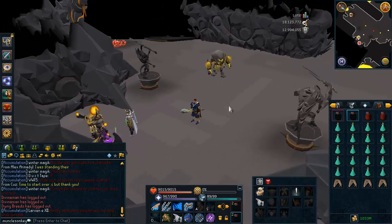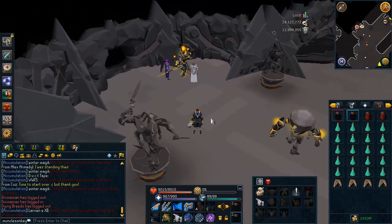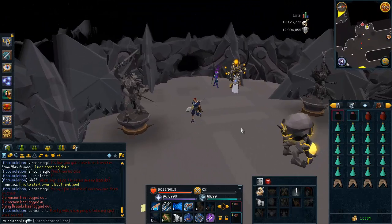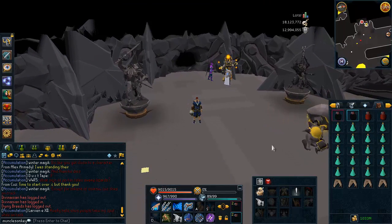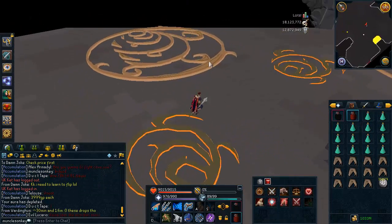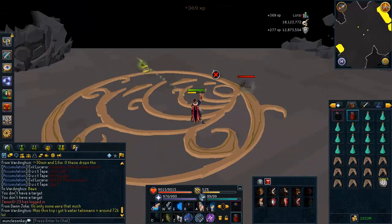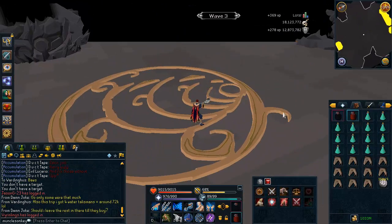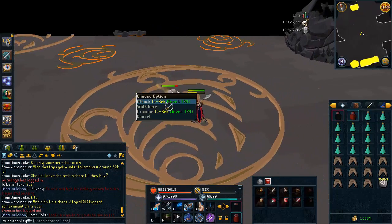Now that we're done with the gear, I'm going to go into the Fight Caves and run you through the waves. It's sped up obviously, but you'll be able to see every single wave and what I did. Okay, so we are now in the Fight Caves. I have this all sped up by five times, but don't worry — the Jad fight itself is not sped up. You'll be able to see the full Jad fight in depth.